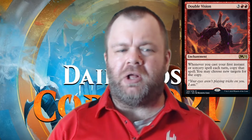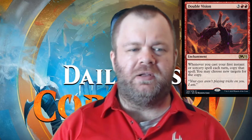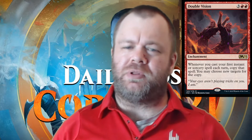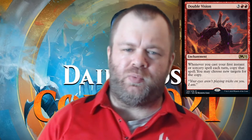Double Vision works well with smaller instants during your opponent's turn, like Opt or Shock, that allow you to copy a spell on both yours and your opponent's turn, giving you that sweet, sweet value.